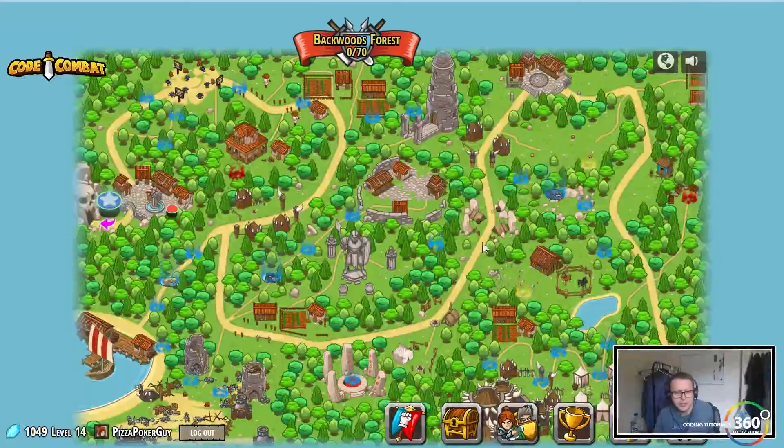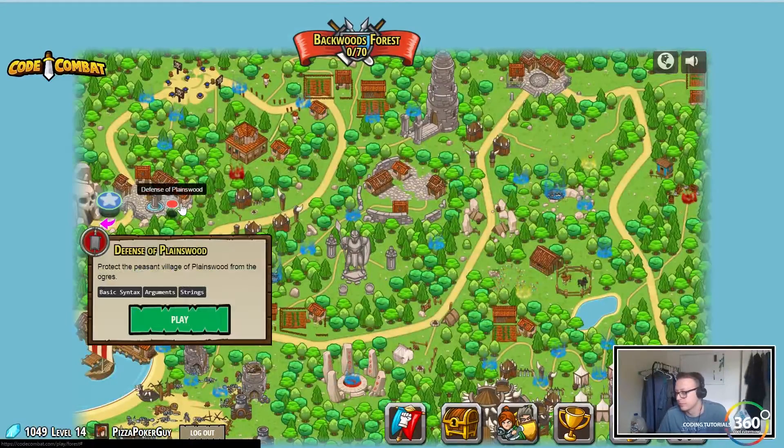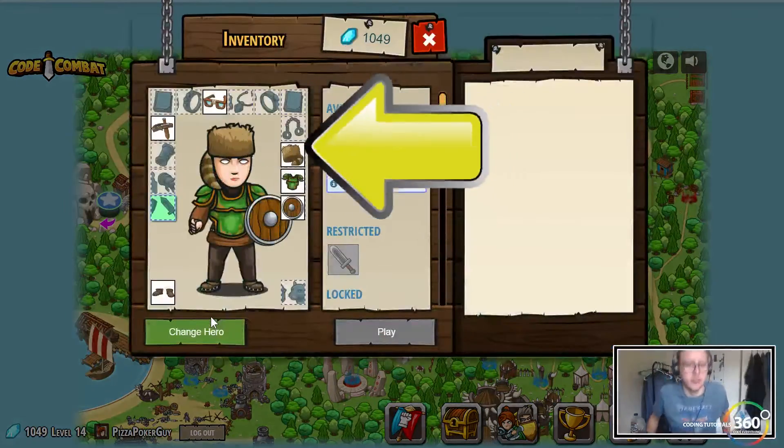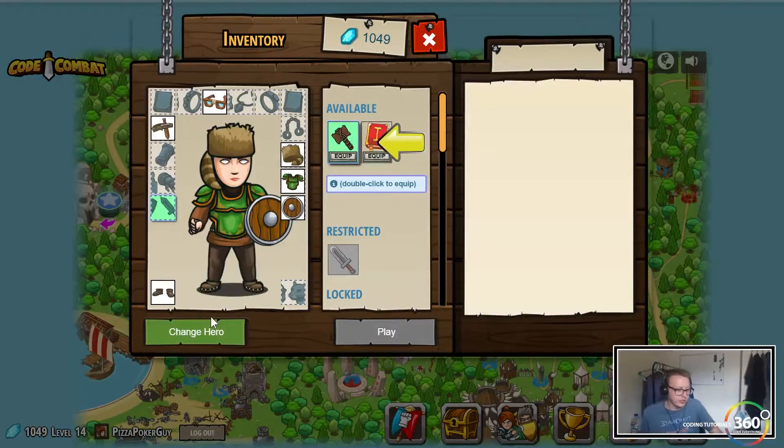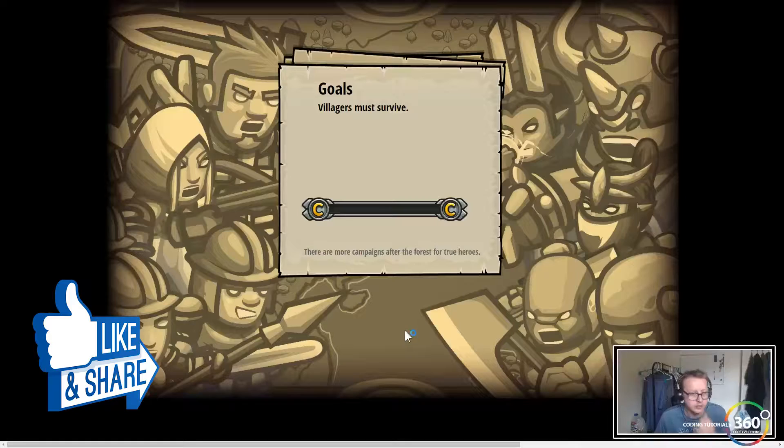We are back in Code Combat doing Backwards Forest, Defensive Plainswood. We're going to use argument strings and basic syntax. It looks like we need to equip our trap hammer instead of our sword. The main goal here is that the villagers must survive.